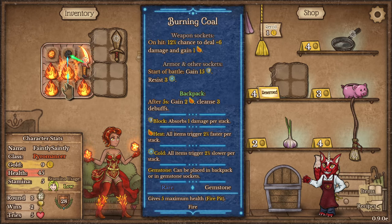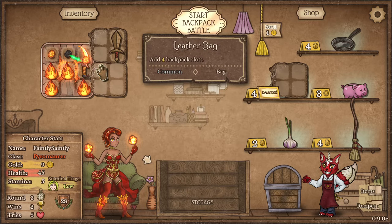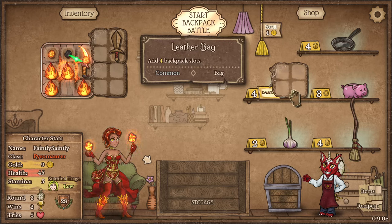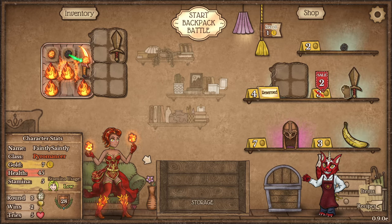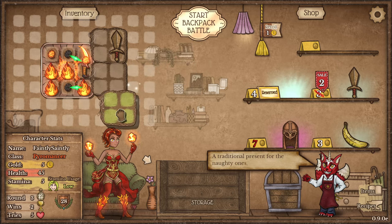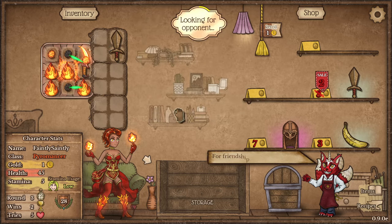I can put this coal in the weapon, which gives me a chance to deal plus six damage and gain one heat. Or I can leave it in the backpack and after five seconds I gain two heat and cleanse three debuffs. Because I've got a few coals going, I'm going to put one in. I've got nine gold. I'll roll once, roll twice. I'll always take another coal, and I think I'll just get this backpack to have it ready — I can move this around freely, so it will come in useful a bit later.